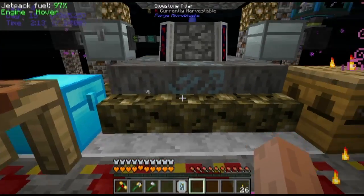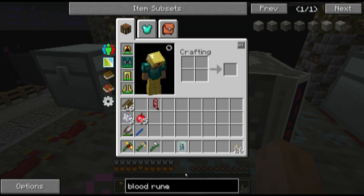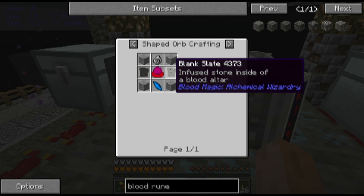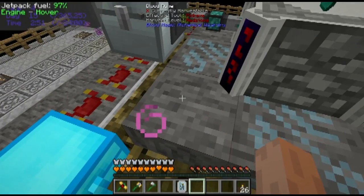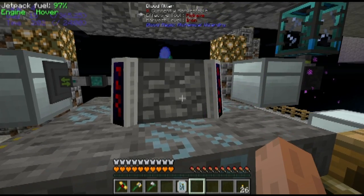What I've done in terms of upgrading the altar itself is once I got some slates, I made some blood runes — which is this block right here. In this mod pack you have to have Thaumcraft stuff and Witchery stuff to make blood runes, but normally it would be a purely Blood Magic and vanilla recipe. You make these blood rune blocks and you put them down — initially you'll have eight of them around here. I've upgraded some of my blood runes, and you put eight of them down and then your altar will be upgraded to Tier 2.